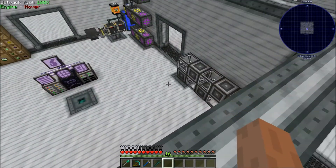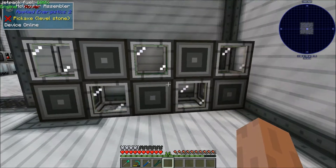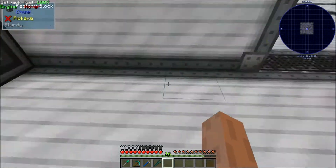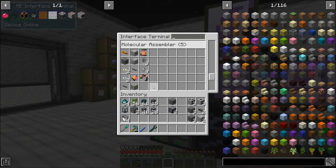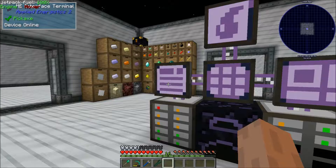Right off the bat you might notice a few things. I made a few more interfaces with molecular assemblers just to expand how much crafting we can do — crafting as in not connected to the machines. If we look at our actual interfaces we have a bunch more slots, and I've made a few more patterns. I'm sure this will fill up very quickly and that wall will expand a bit more in the future.